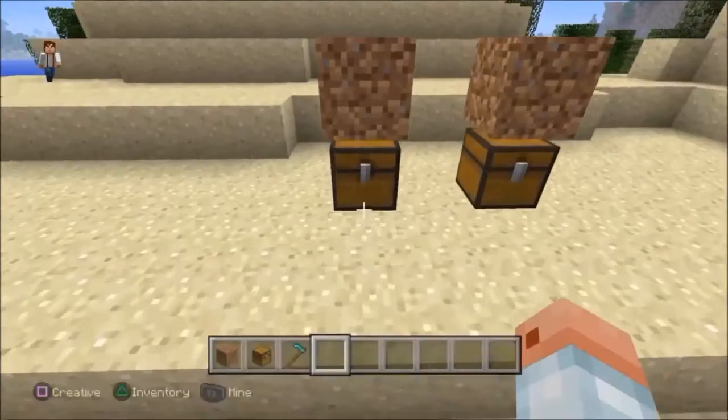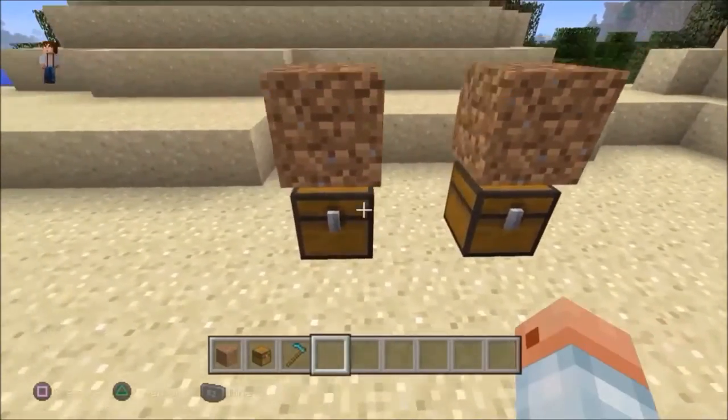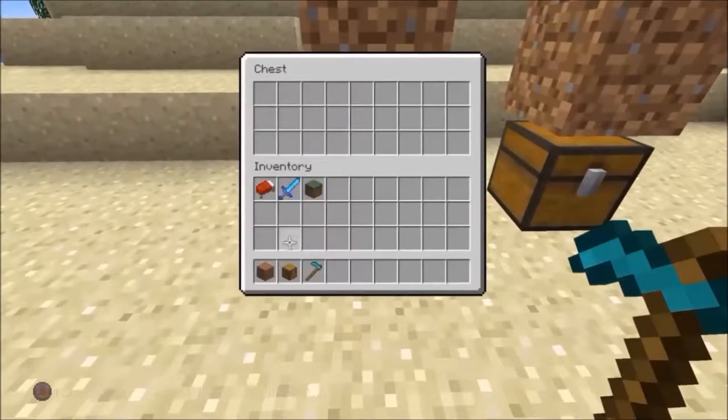We all know that chests can't open while having a block above them, but when that dirt block is hoed, the chest becomes accessible.